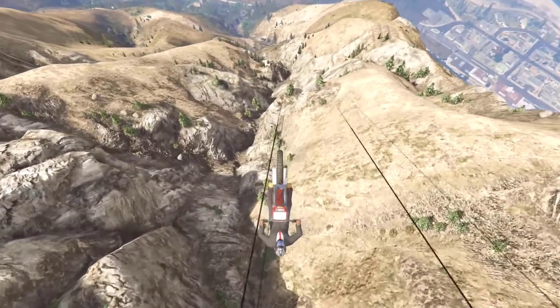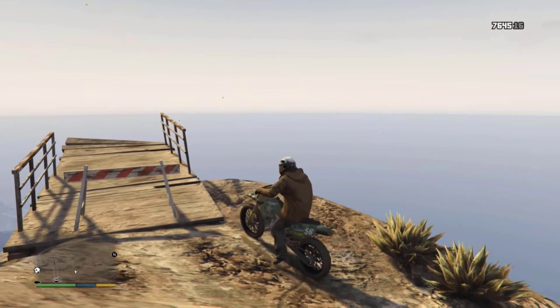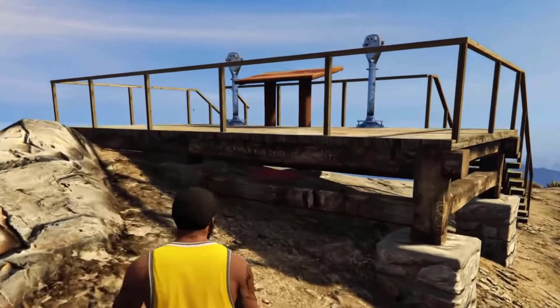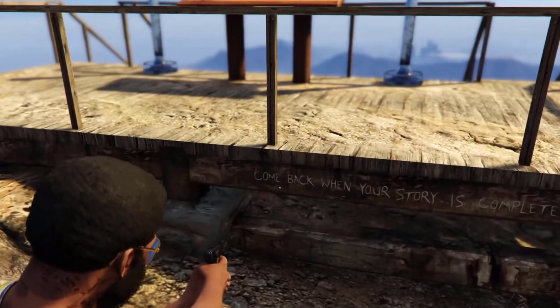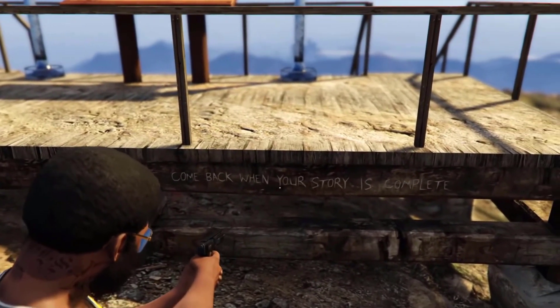The wooden ramp on the mountain looks like it might have been intended for a stunt jump, but completing the jump does not register as a stunt jump. The message 'Come back when your story is complete' is written on the back of the observation deck. Under the observation deck there is a large red eye on the mountain itself.